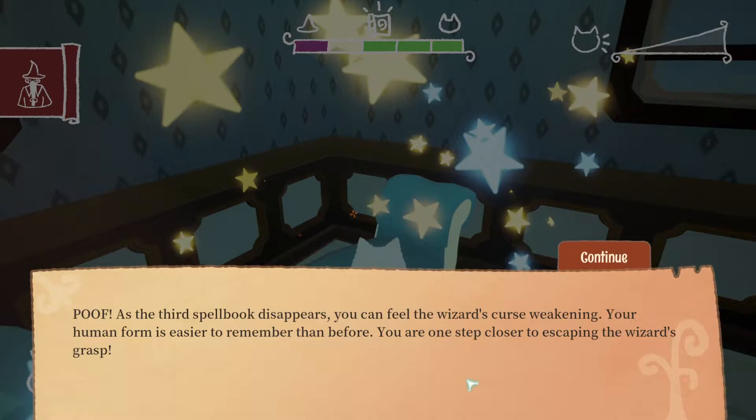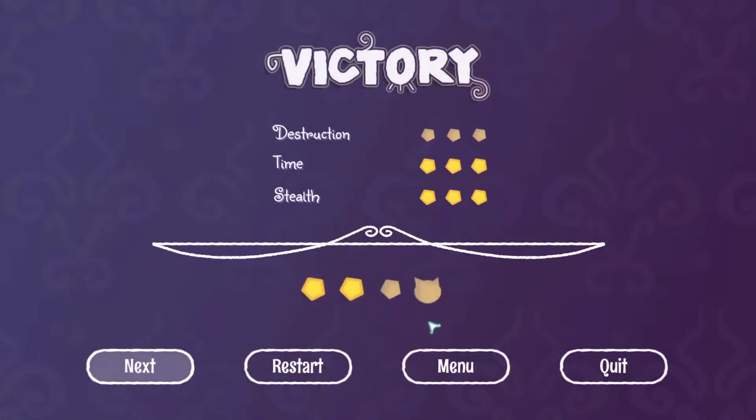Another achievement. Mission impossible! Poof. As the third spell book disappears, you can feel the wizard's curse weakening. Your human form is easier to remember than before. You are one step closer to escaping the wizard's grasp. Zero destruction — I gotta get better at that. Your final score averages your stealth, speed, and destruction.